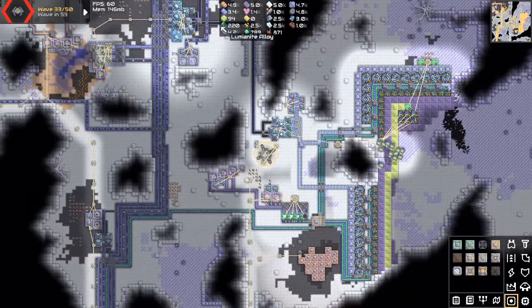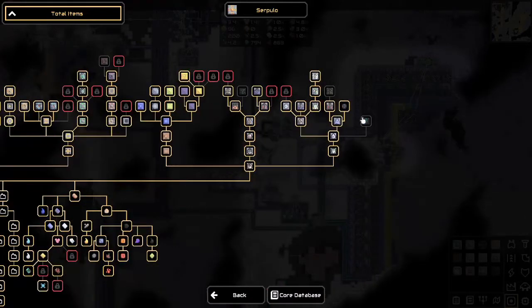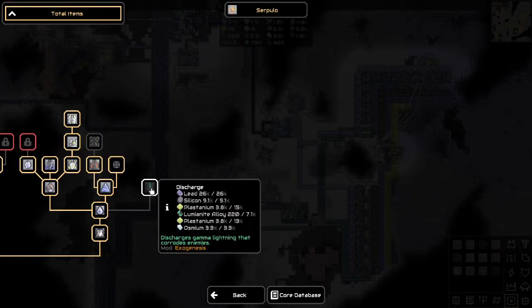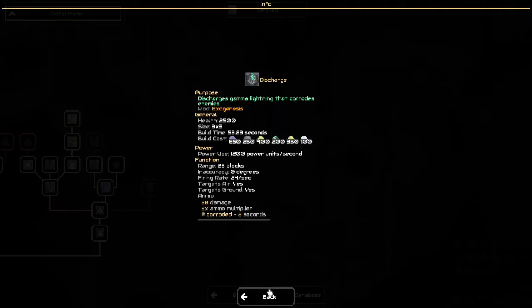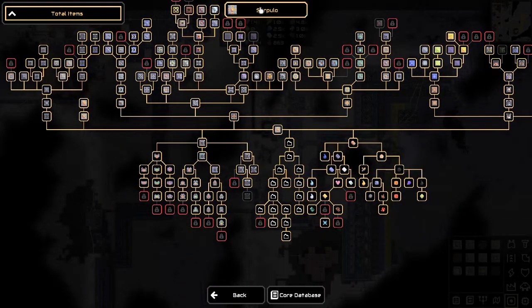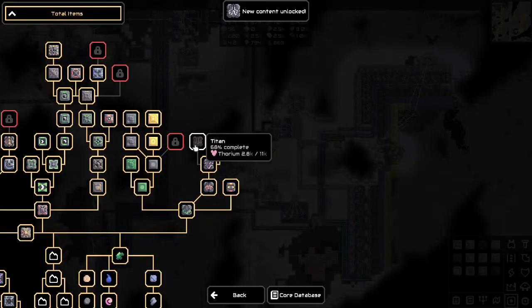Essentially at this point it's just capturing the zone. I don't really think there's anything else I want to explore in the tech trees. Discharge — gamma lightning that corrodes enemies. 1,200 power units per second, 24 shots per second? Wow, that's kind of nuts.